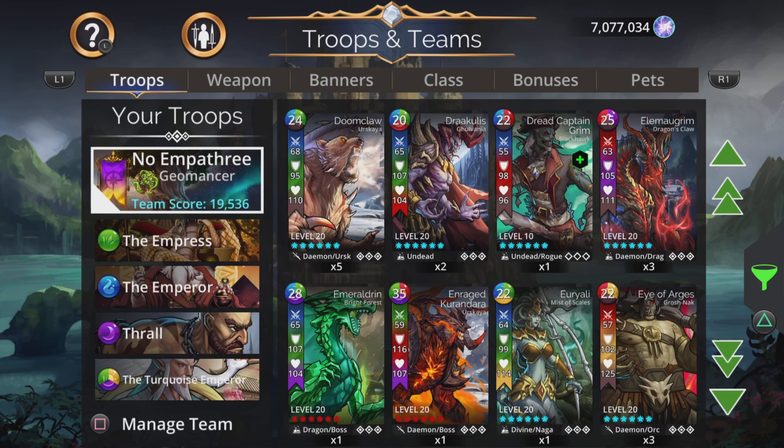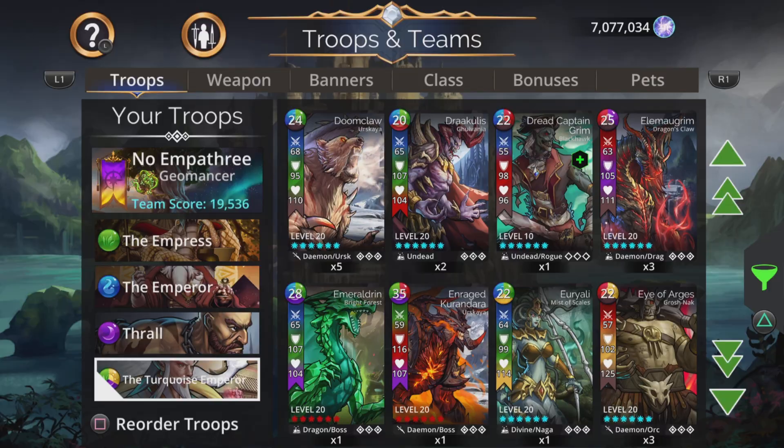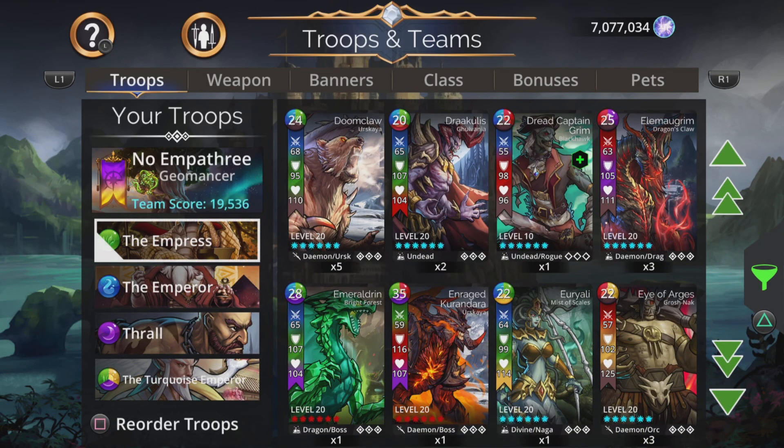So there it is — my first team using the Turquoise Emperor. The cool thing about this combination is that it's really good for pretty much any team where the last troop does damage to all. I'm actually looking forward to trying this out with Tesla, and even someone like Dracula — imagine Dracula who steals all that life with this base setup. A really cool team with an awesome combination of troops you can use for basically any damage-to-all troop sitting in last place. If you enjoyed it and found it useful, please bash that like and subscribe button — it really does help. Thanks for watching and I'll catch you again next time. Bye for now.